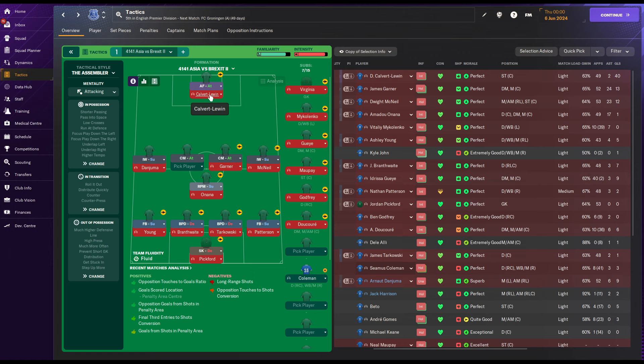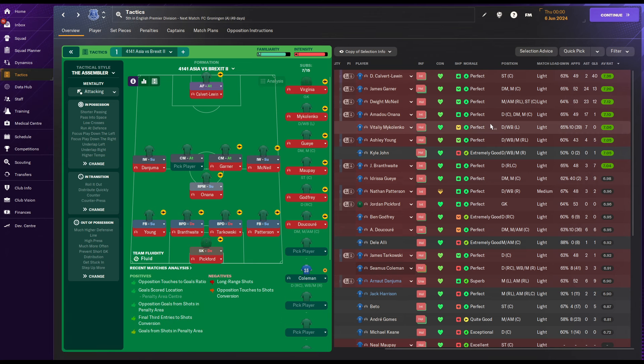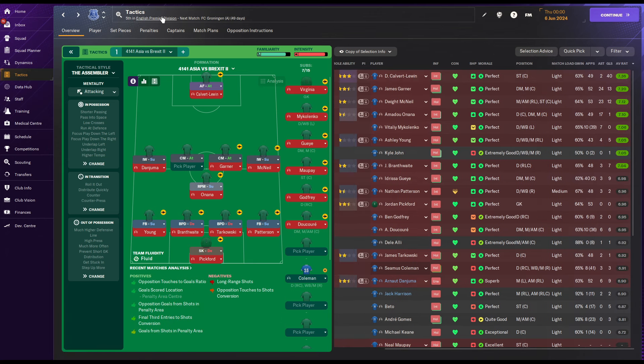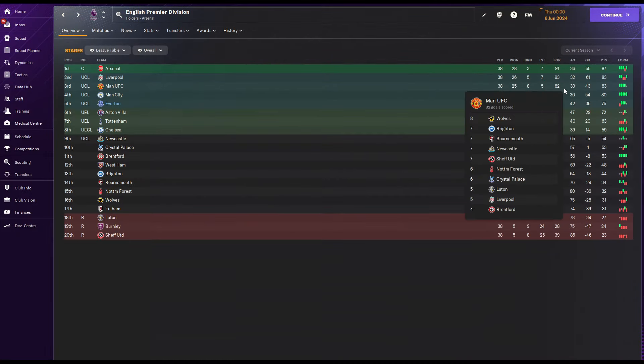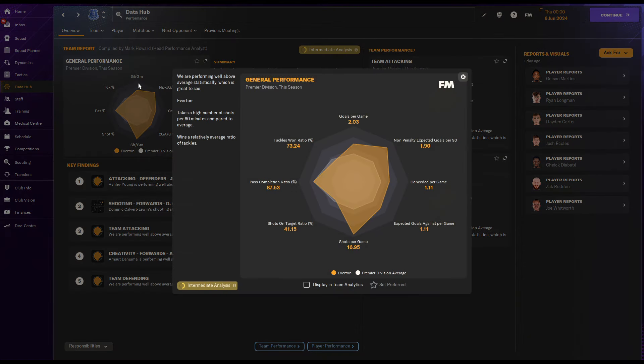With Everton, it was already fixed. Calvert-Lewin did very well — 75 points. Checking even the previous results, it seems similar to 75, literally on average. The best one was the Spalletti run with 89. They did the same points as the other one. Data hub: 2.03 goals per game, 1.8 conceded per game.